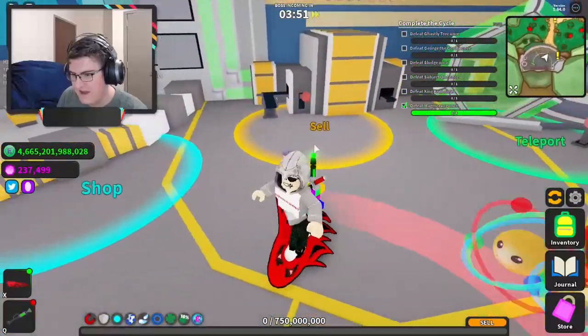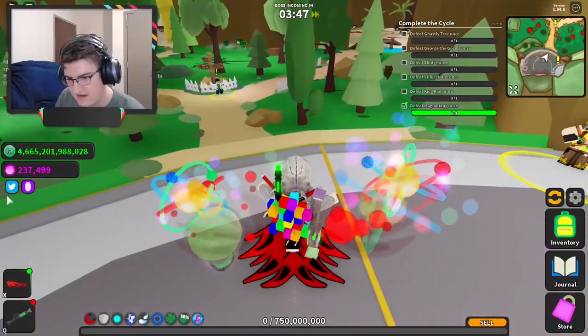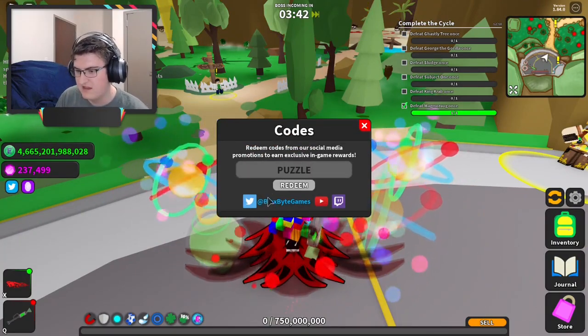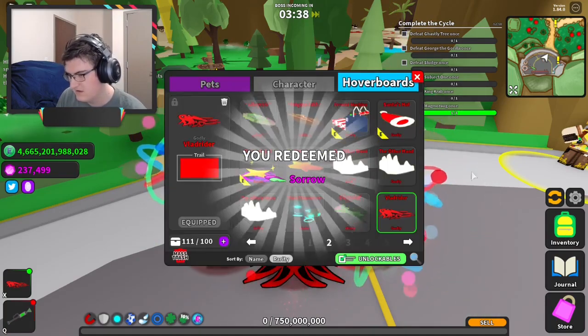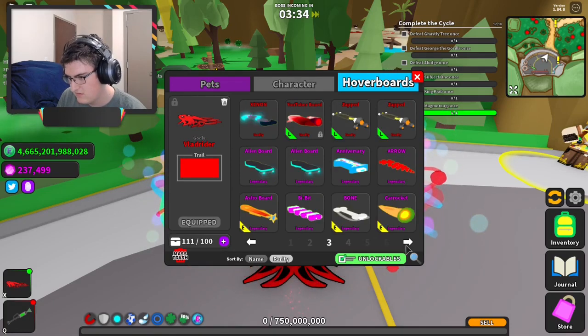So now it's time for actually the update code first. The code for this update is "puzzle" - like that. And it gives sorrow. Let's see about sorrow - where are you?